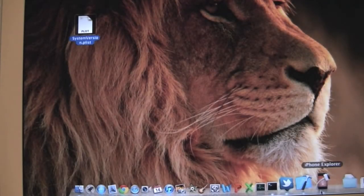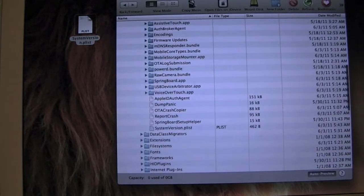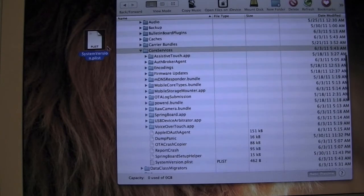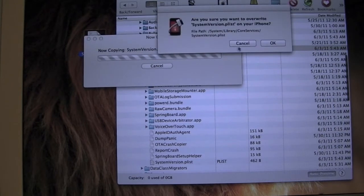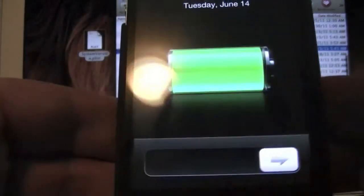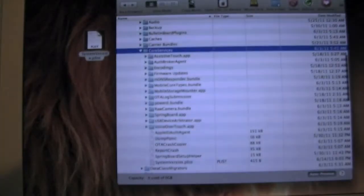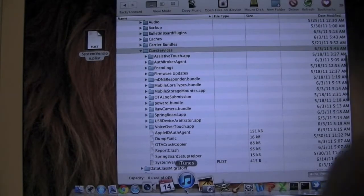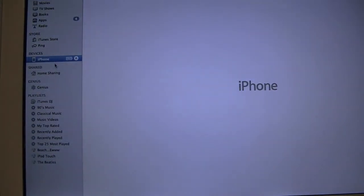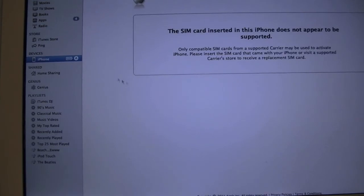Now open up iPhone Explorer again and drag that modified plist back into the Core Services folder. It's going to ask you if you're sure you want to overwrite it — hit Yes or OK, and it's going to overwrite it. On your iPhone you're not going to notice anything different. Go to Cydia and open it. At this point we are still not activated.